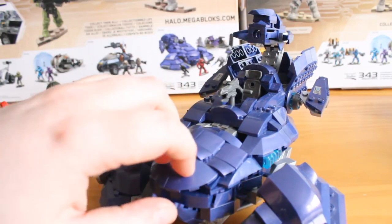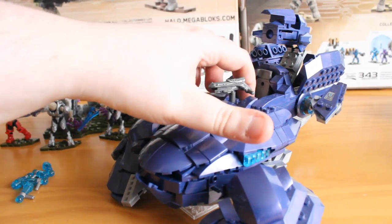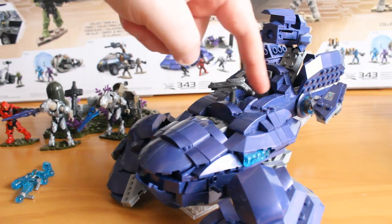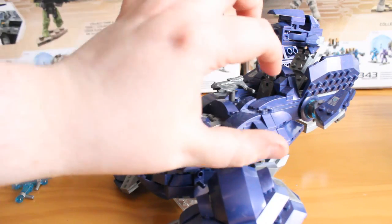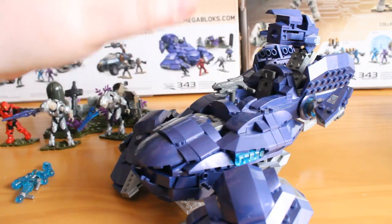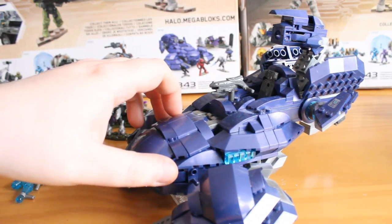If we close that down, you have the pivoting plasma cannon up here. A character can sit there. They've not used the typical tube section that rotates — normally this would rotate, just the cannon itself. I'm assuming they did that to keep the scale down, because the tube takes up a lot of room, and fitting it in would affect the whole back of this build. So I suppose I'm glad they didn't do that in the end.